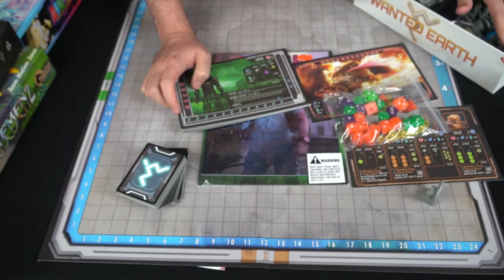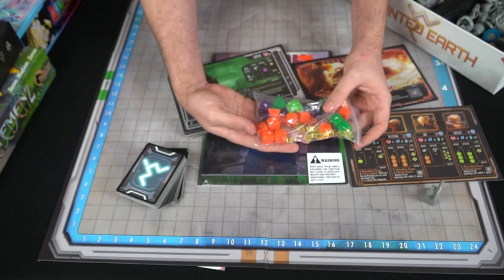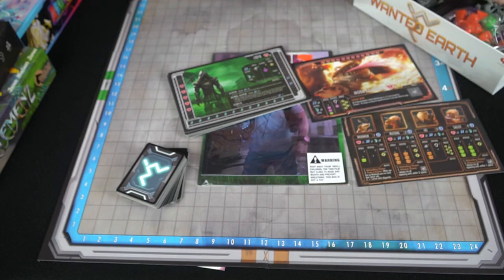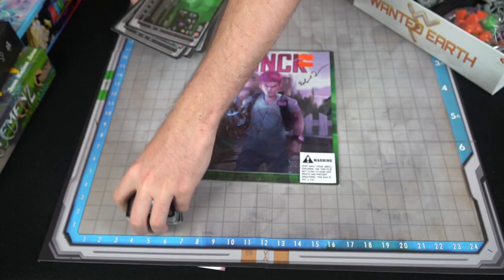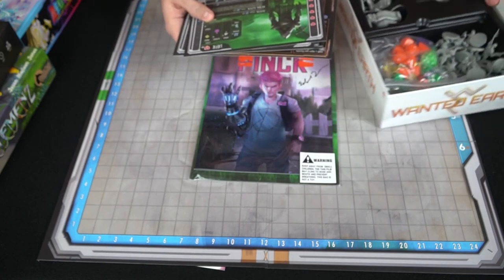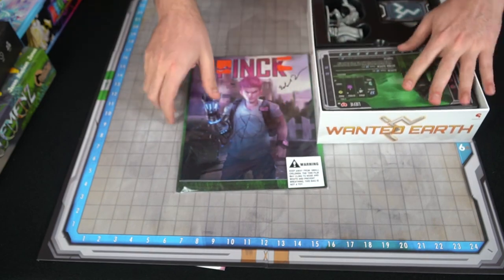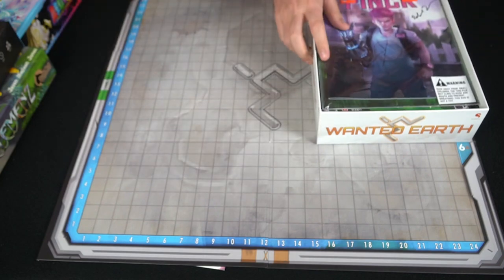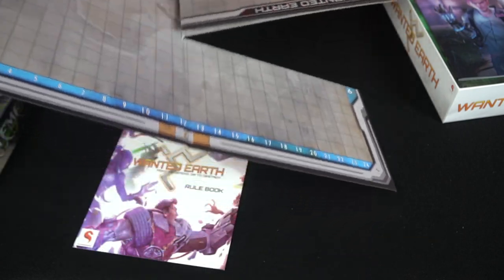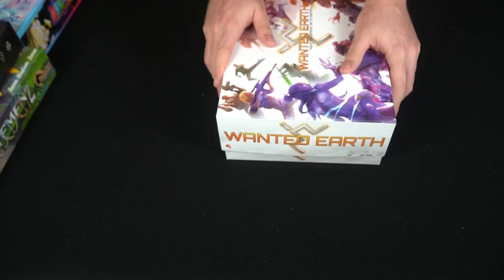The dice are custom with little slashes on them — they're fine. That is Wanted Earth — it comes with quite a few things, a bunch of good cards for the fighting with weapons and whatnot. The comic books are pretty cool too, with little origin stories for the two different characters in the game. If that is of interest to you, go ahead and check it out. It all fits right back in the box pretty quickly.